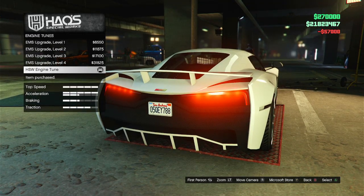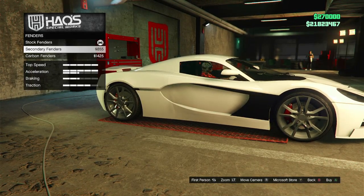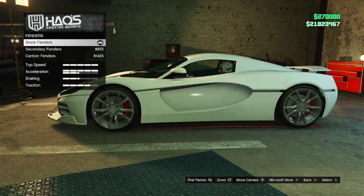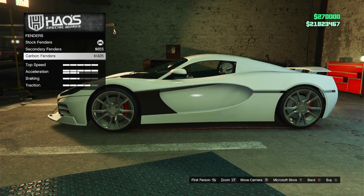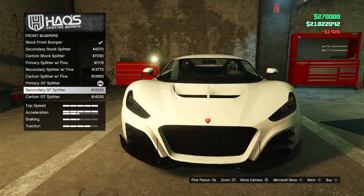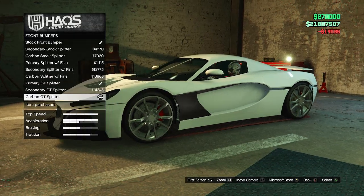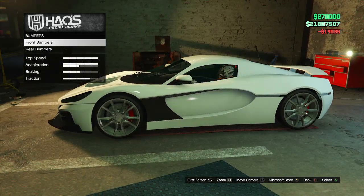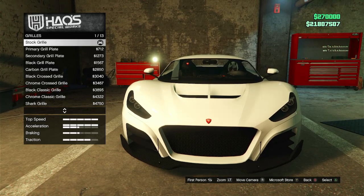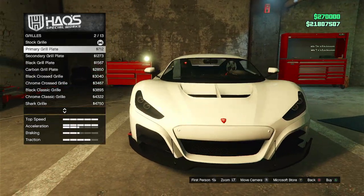Got the engine tune. On the actual real car the fenders aren't colored like the primary — they're more like secondary or carbon. I'm thinking going carbon on the fenders and then changing the front bumper to a carbon GT one. I think the carbon GT just fits the look better, and this is actually how the real car looks too, so take note of that.